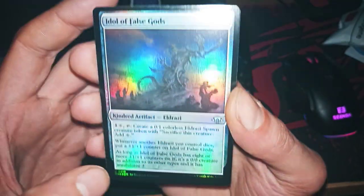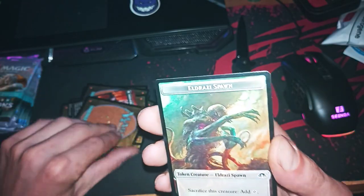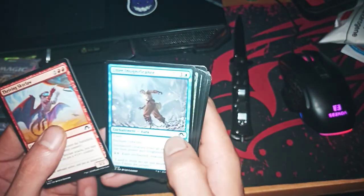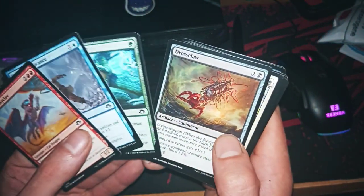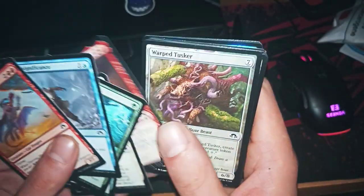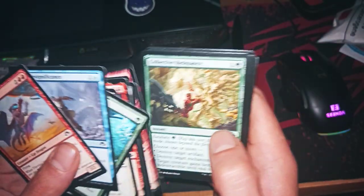Annihilator 2 — nice — and our Eldrazi spawn token. Quick recap of what we found here. I'm very upset about the cut of the cards, but there's nothing we can do.